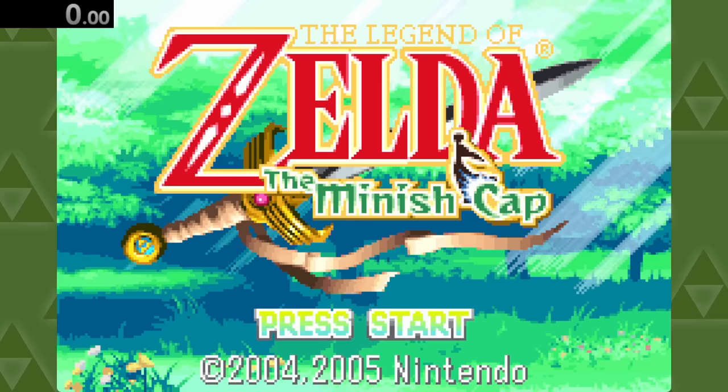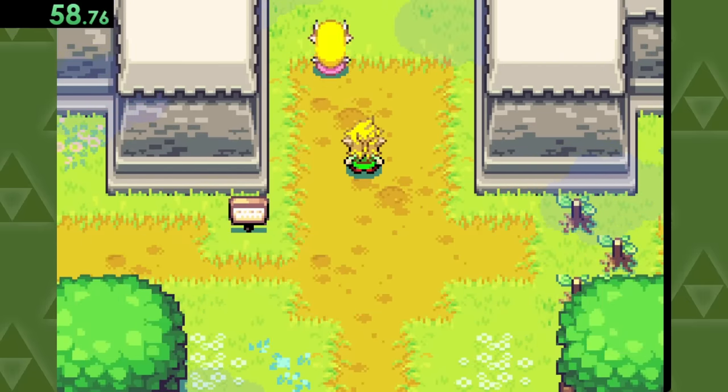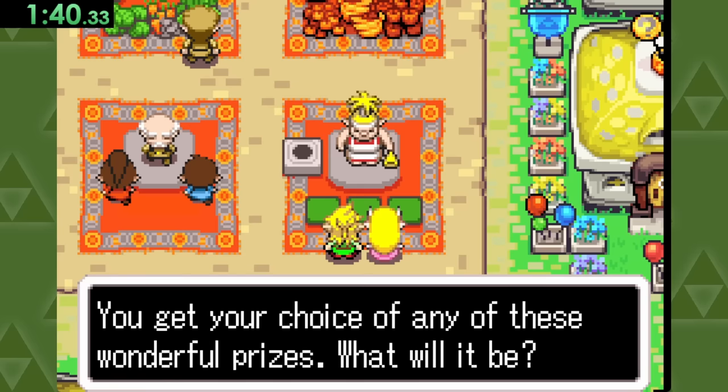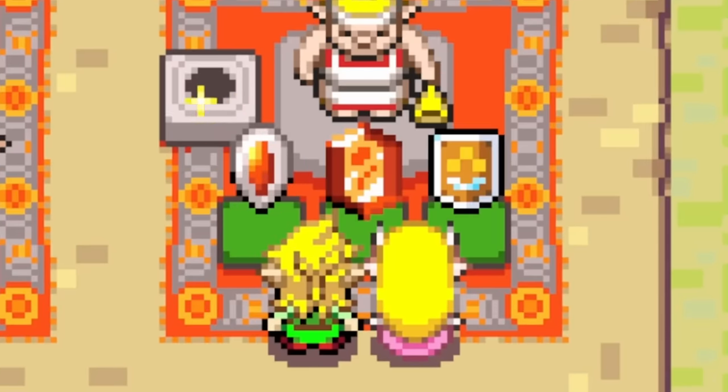Next up is the Minish Cap, where we'll start by following Zelda into town to spend some time in Hyrule Market. Oh my, Princess Zelda, you've won a grand prize in our drawing. You get your choice of any of these wonderful prizes. What will it be? Oh, perfect, a heart container. We'll definitely take the heart container.